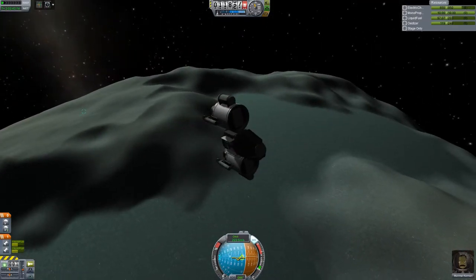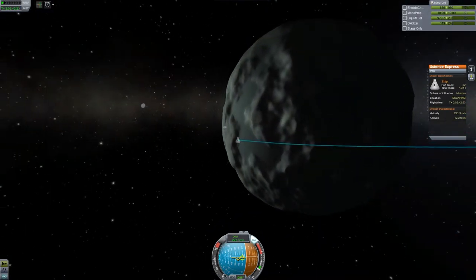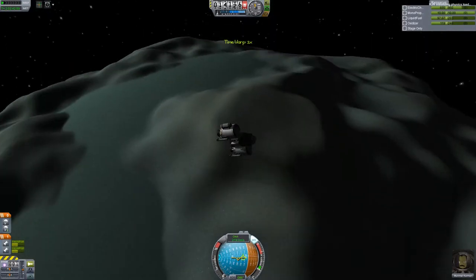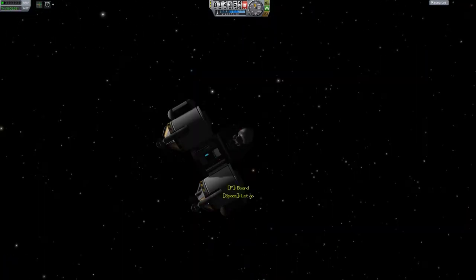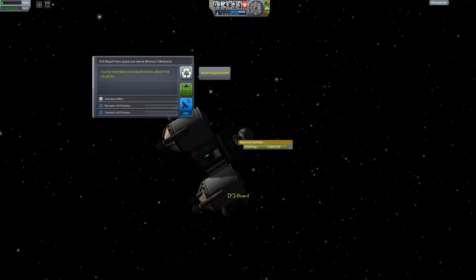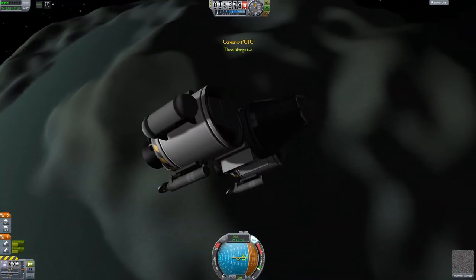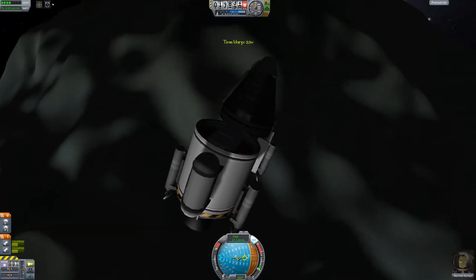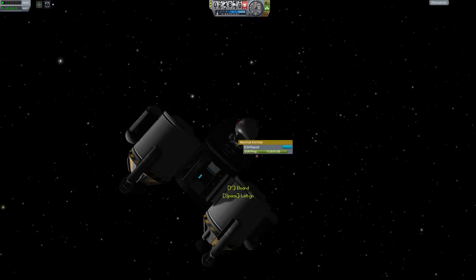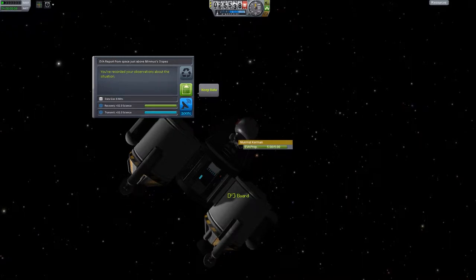Those were the highlands, and I think these are the flats. I'm not sure if there are more than that, but that's why we're here — to find out. Let's check this one too: midlands. And that one over there — looks pretty high — let's check it. It is slopes. Okay, I need to do more landings to cover all these biomes.